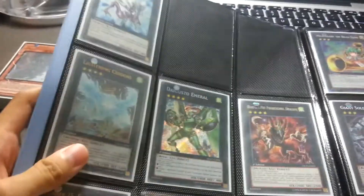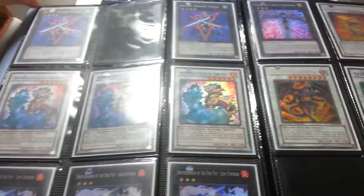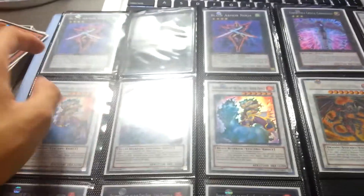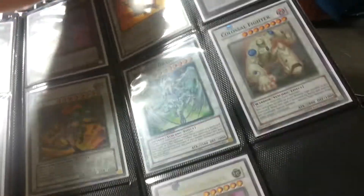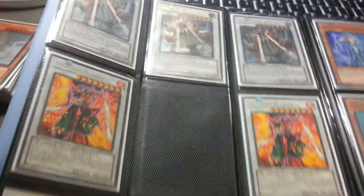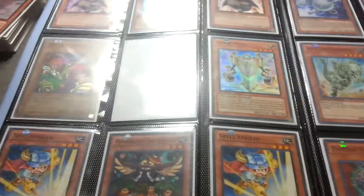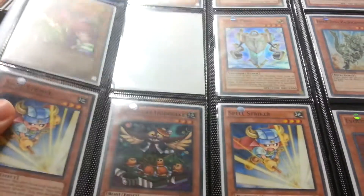I'm looking for a Secret Bouncer, and ExiBeatle — I need that. Stardust might be going into a trade, but still offer. I might be looking for more of these, just hit me up. And some Magellanes would be nice too.